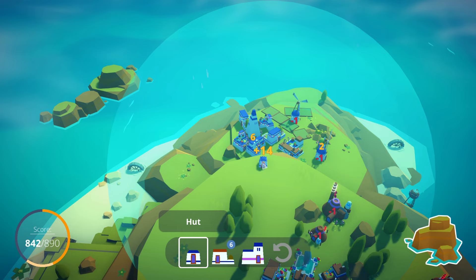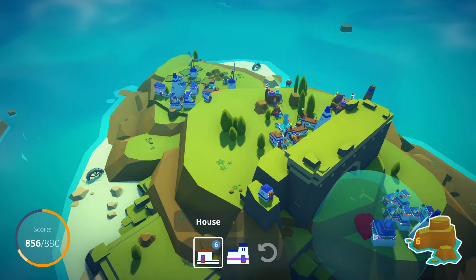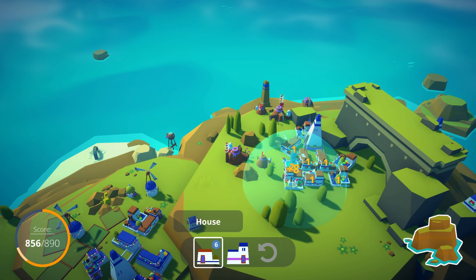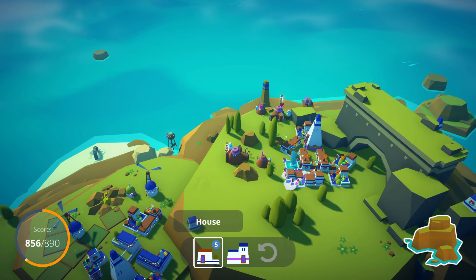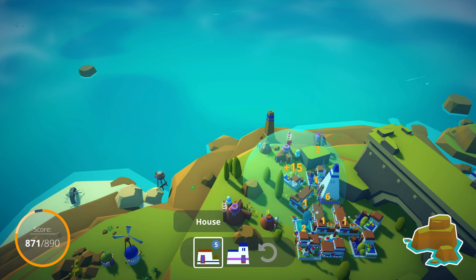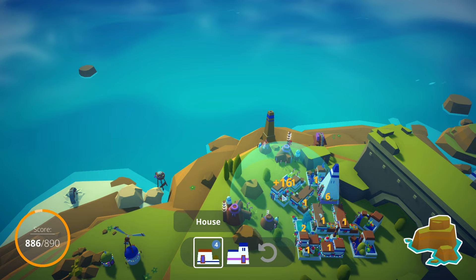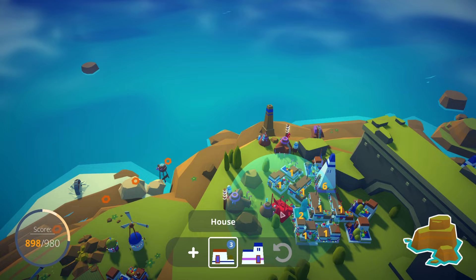A lot of the time you can see that certain buildings give a minus and other buildings give a plus. This goes over to the green and red factors on the buildings — the lumber buildings were a minus and the people buildings were a plus. Now I'm rotating the buildings and putting them as close together as I can. So we get a plus 15, and now that we know we can move stuff and put it into better positions, we're able to boost our scoring. There's plus 12, plus 13, plus 15 — we've got plus 15 for that. We're very close to our 890 and we're going to be able to unlock another pack.